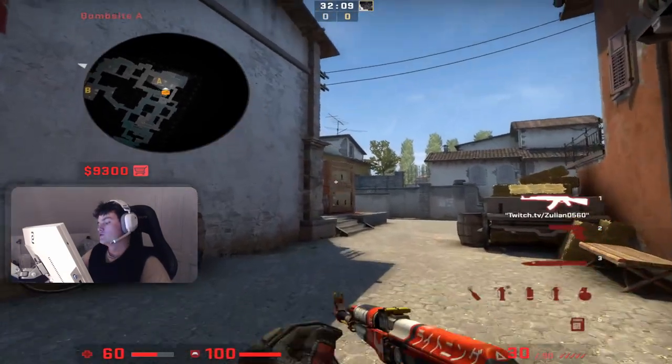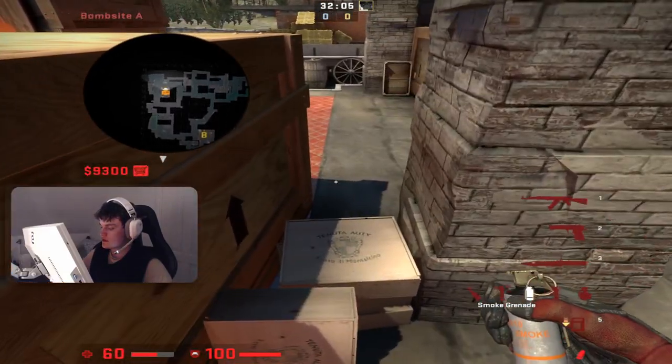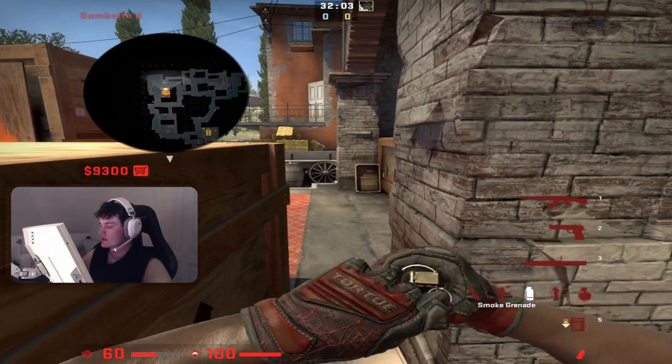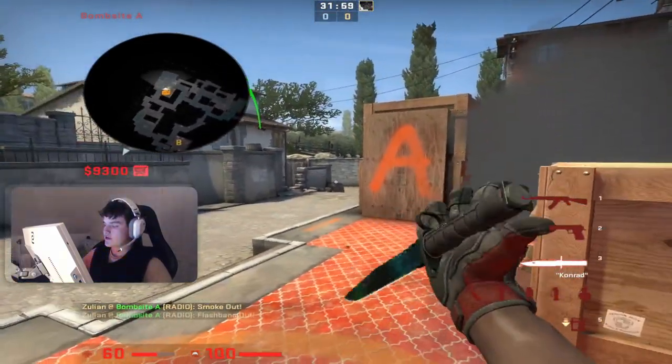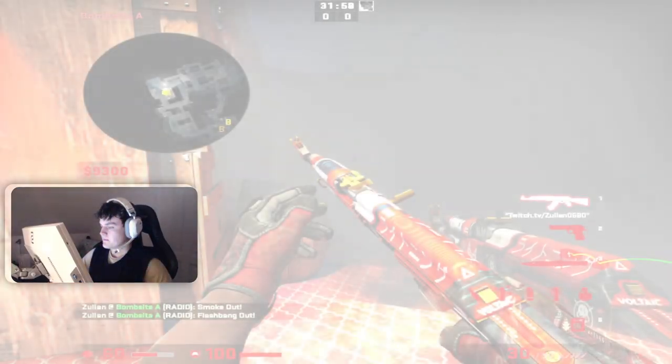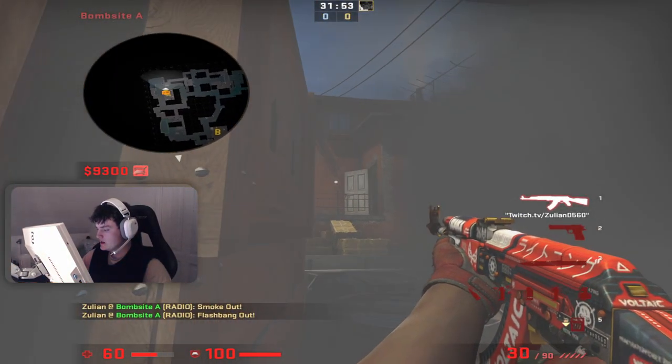Hello guys, so in this video I'm just going to show you an insane one-way smoke that I found myself. What you're going to do is go into this corner right here. You're going to right-click the smoke right here. And what I usually do is throw a flashbang like this, just to make them blind if they're executing. You will have a one-way smoke right here so you can clear apps.